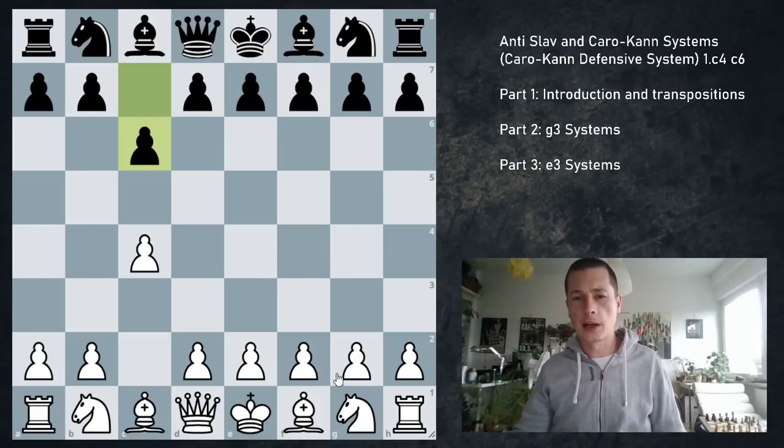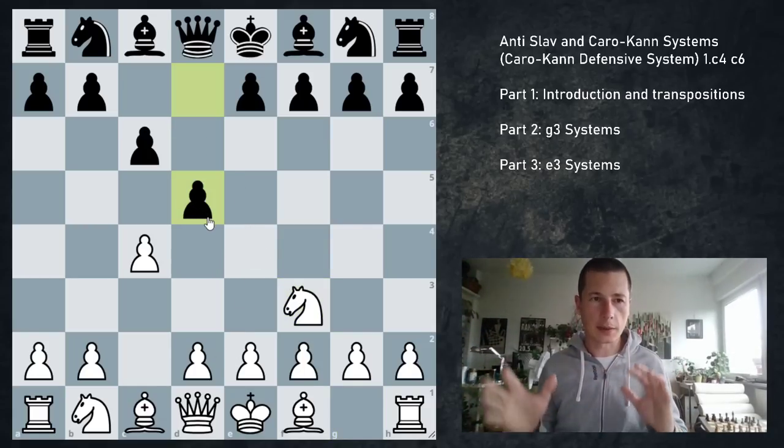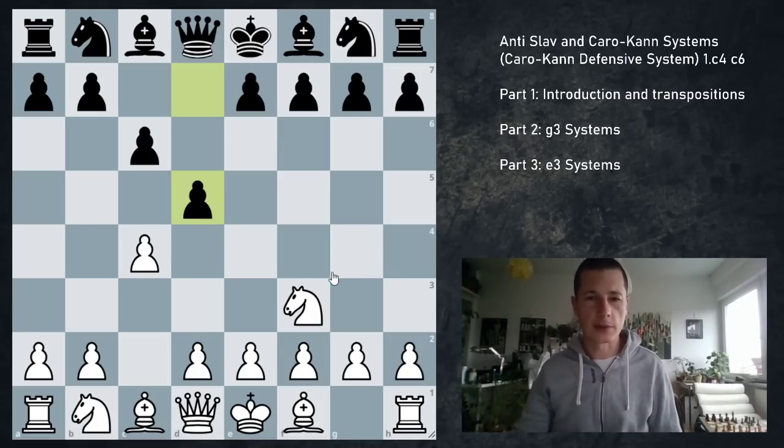It's not as critical as e5 — as the reverse Sicilian. It's not as attacking, not as aggressive, but it definitely doesn't allow white an advantage. So let me show you Nf3 first and e3. We'll briefly show you the setup, then go into details on g3 and e3 systems in parts 2 and 3 of this video.